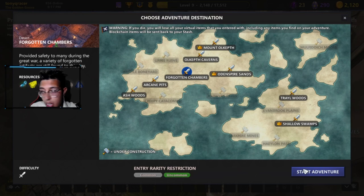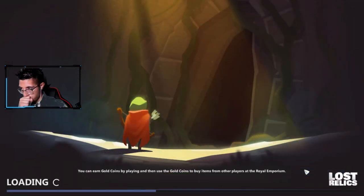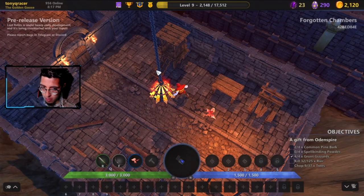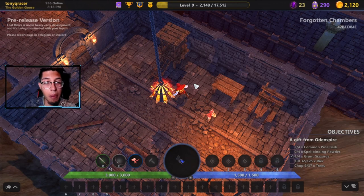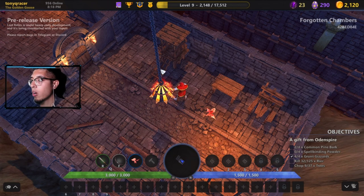Another really important thing with Lost Relics is that unless you have a blockchain item — a non-fungible item — those items will be destroyed if you lose within one of these dungeons. I ended up dying recently and lost all my things. But if you do have a blockchain item, those items will stay in your wallet.